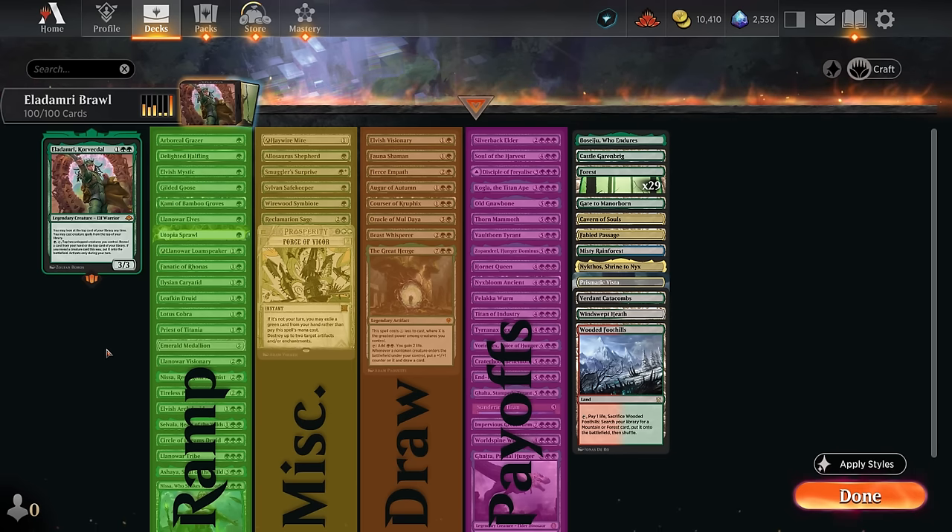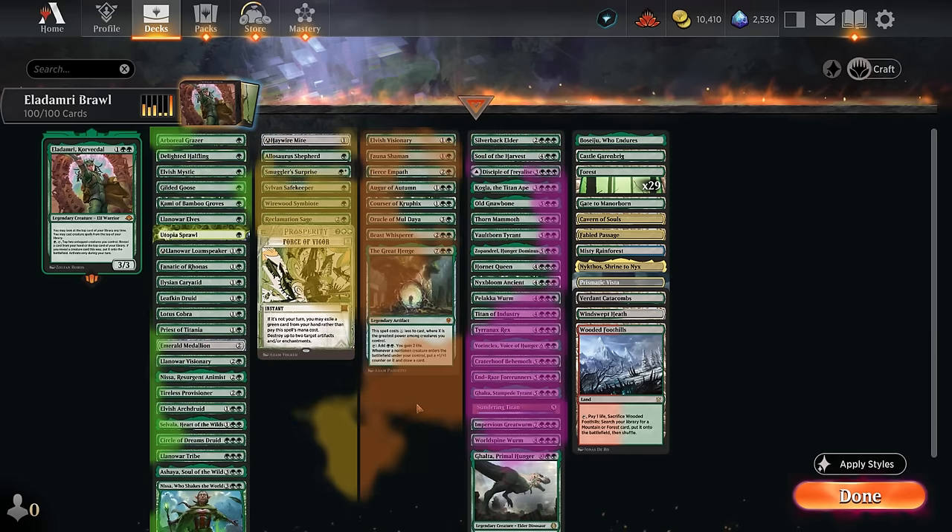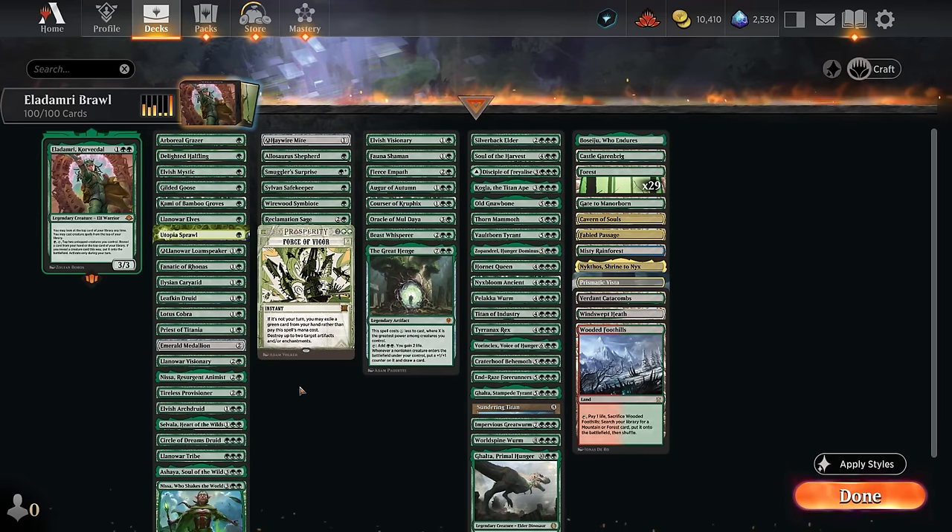The deck is split into a few categories. The two main ones are mana acceleration — mostly creatures that tap for mana, which can also enable Eladamri's ability — and payoff cards, the curve-toppers we try to cheat in or ramp into. In between we have miscellaneous cards: ways to blow up artifacts and enchantments, card draw engines, and ways to play lands off the top, since land pockets prevent Eladamri from functioning.